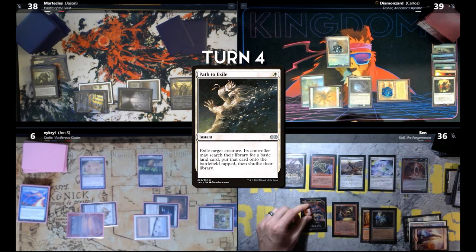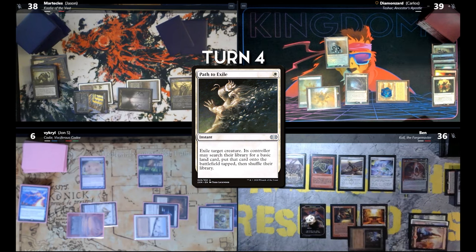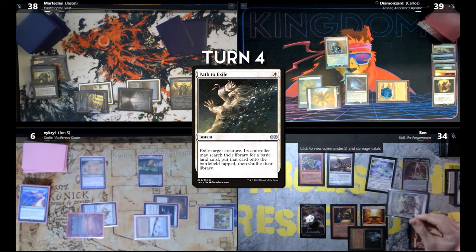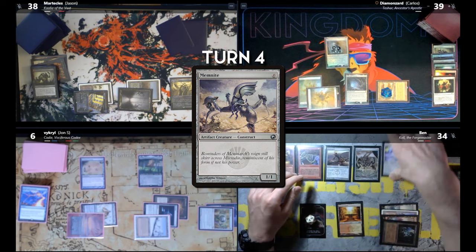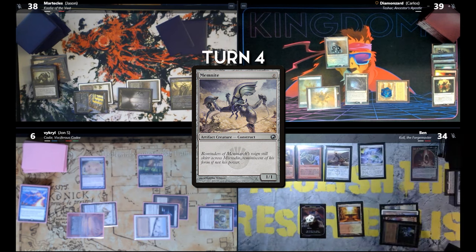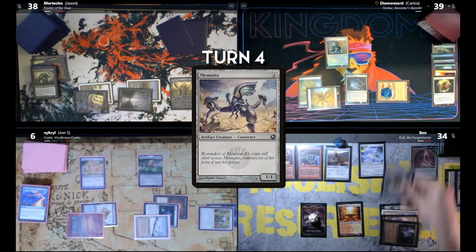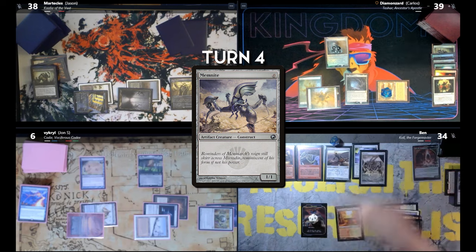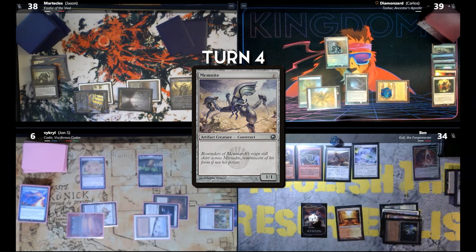Nine total Treasures. Take two life. Attach Skullclamp to Memnite — it will go back to my hand because of Cole, and I'll draw two cards. Cast Memnite again. I'm going to use the other floating mana to do the same thing — it'll go back to my hand, I'll draw two. Cast it again. I spend a Treasure to equip, back to my hand, draw two cards. Play Memnite again, pay one to equip, back to my hand, draw two cards off of that.